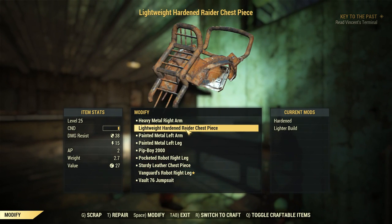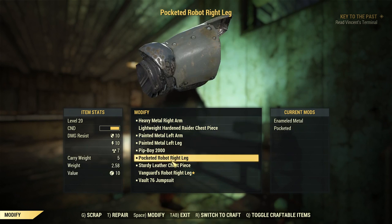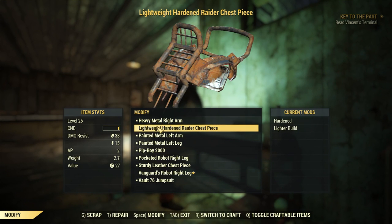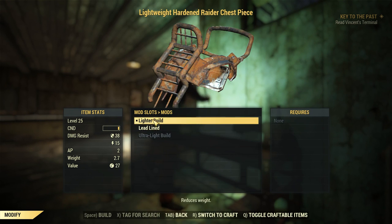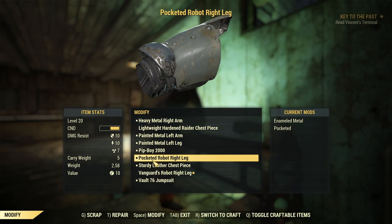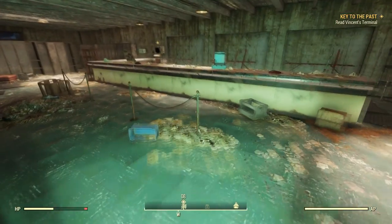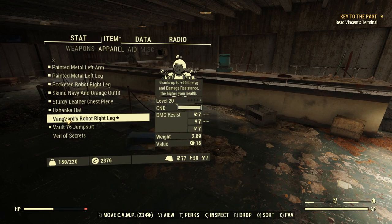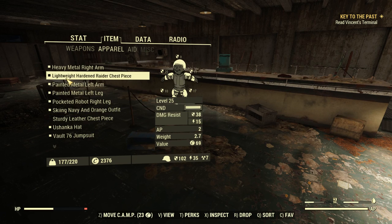I need to repair this thing. This thing's way better than this thing — it has 38 damage resist whereas this only has 13, so I definitely want to repair that. No, I don't want to mod it, I want to repair it. Unless modding it repairs it. But it's already hardened — I think I want to keep it hardened and on lighter build also. Let us repair this thing. Let's go ahead and repair this too. That's pretty cool. The robot right leg — did I just repair this, or was it already that good? I don't like this thing — I'm going to drop it.